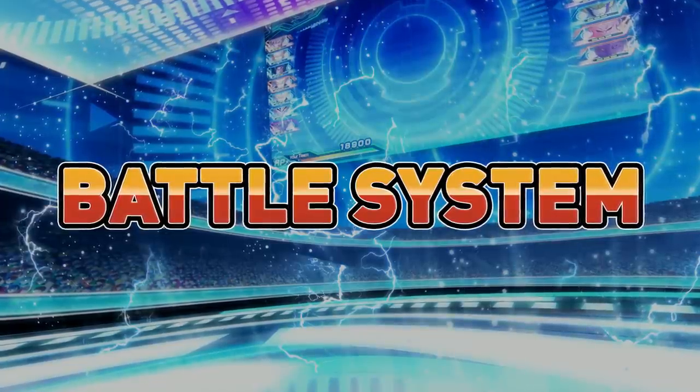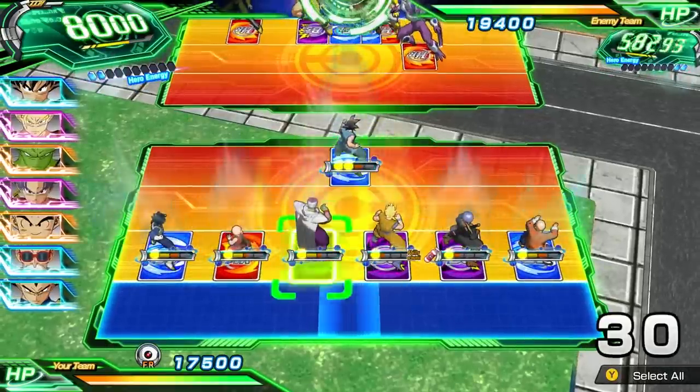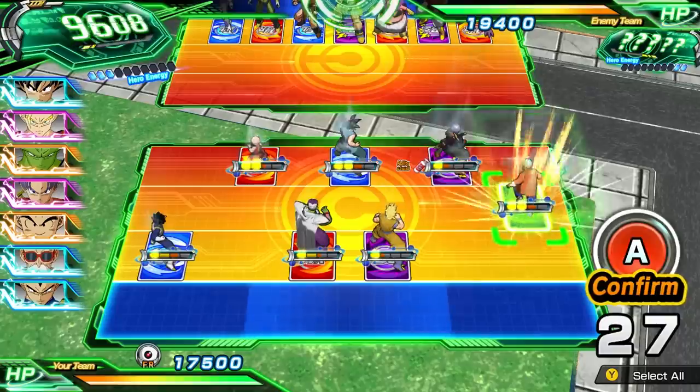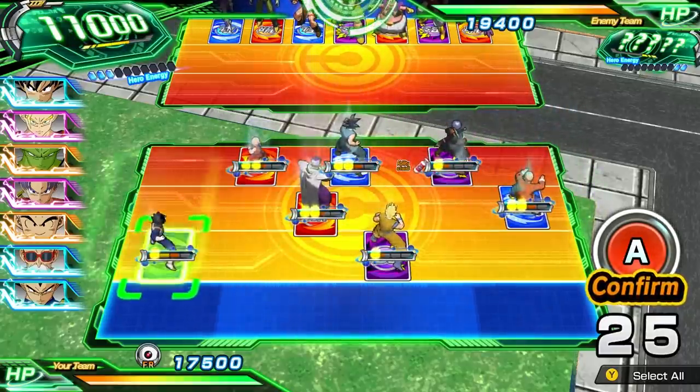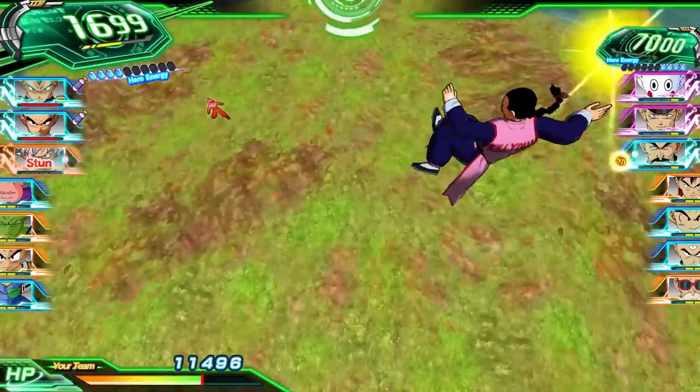Battle System — welcome to the field. This is where teams battle it out, making well-planned moves and using quick reflexes to gain the upper hand. Winning the fight is a matter of both brains and brawn. Attack with all your might, but be sure not to overdo it, since characters who run out of stamina take extra damage.